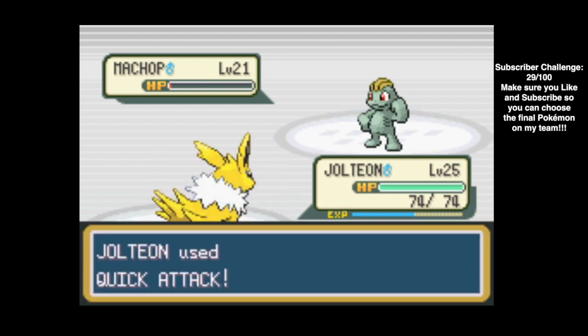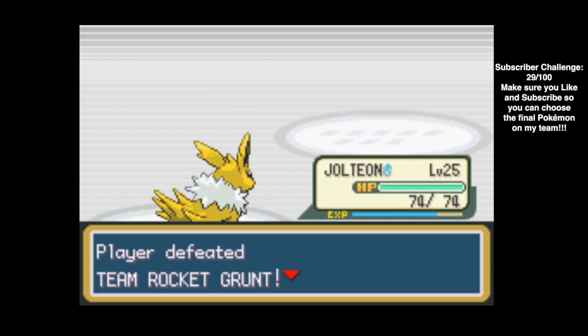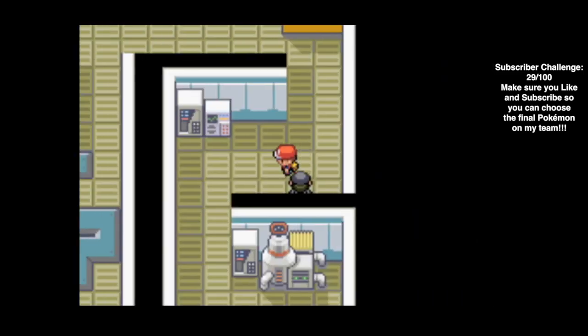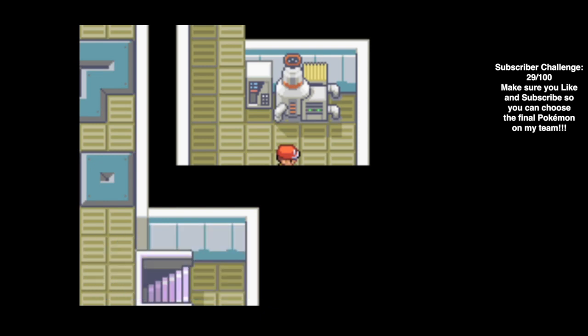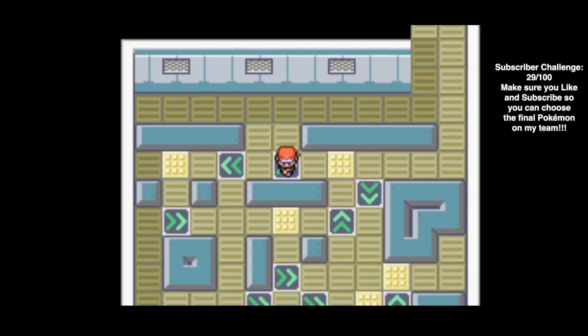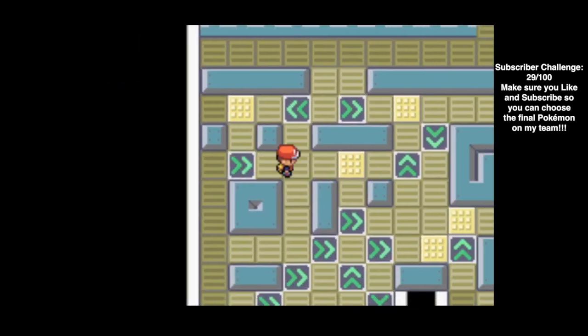Let's just use Quick Attack to take it down. This item better be good. TM21, which is Frustration - I actually wrote in my script that I didn't want to get it. It's not really a good move, so oh well, you live and learn.